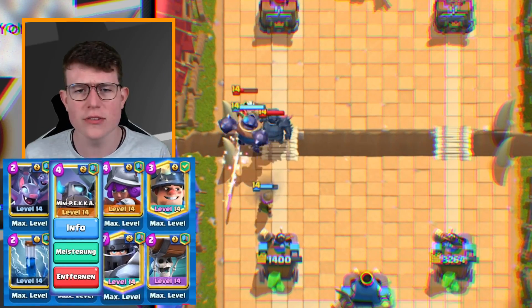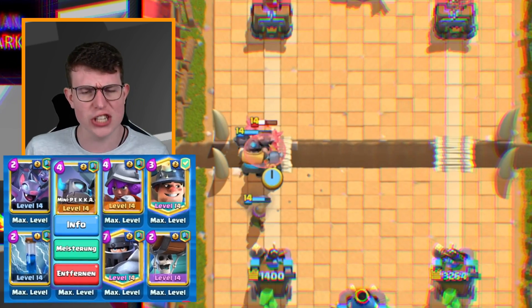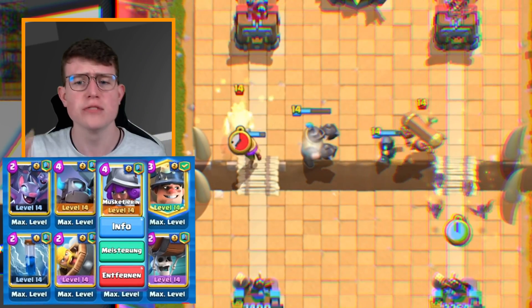You got the Maganite for a ton of splash. We got the Mini P.E.K.K.A., which is currently one of the best cards in Clash Royale. That's all the Electro Giants. Then we got the Miner, the Pressure, also the Bat, and Musketeer — so underrated.